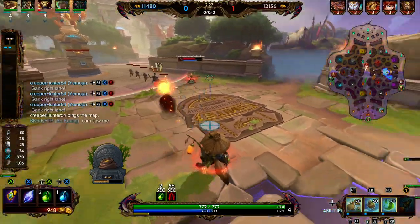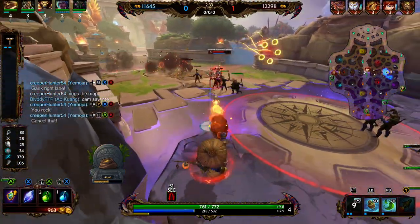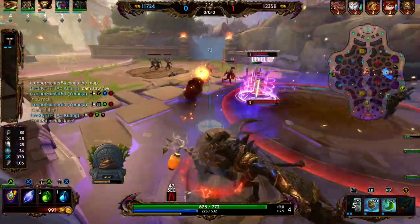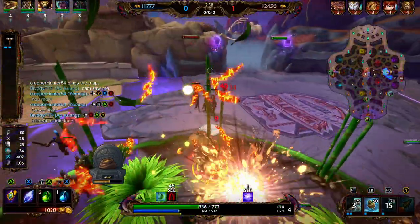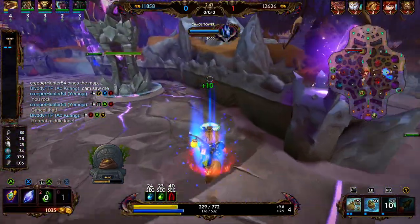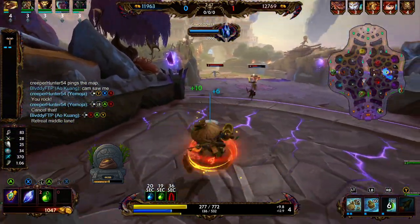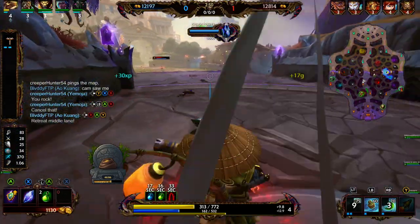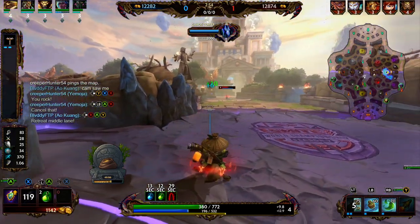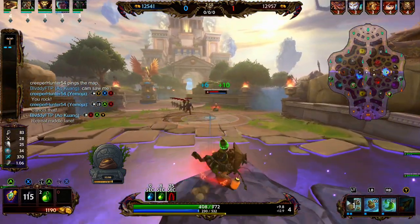For the leveling order: at level 1 put a point in your 1, level 2 put a point in your 2, level 3 put a point in your 3, level 4 put another point in your 1, and level 5 put a point in your ultimate. Max the ultimate whenever you can, then max the 1, then the 2, then the 3. For the start, we went with tier 2 Transcendence, 4 health potions, and 2 mana potions. Danzaburo can consume mana pretty quickly if you're using your 1 and 2, but if you're trying to be aggressive you'll want to throw out your 2.